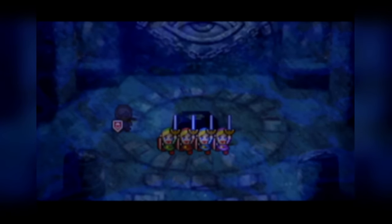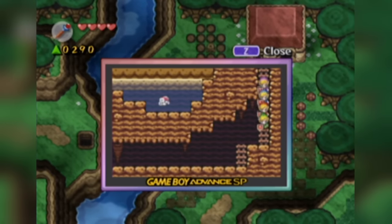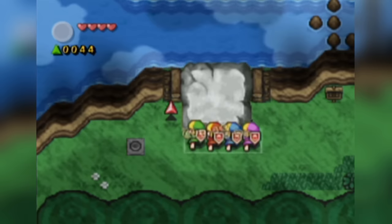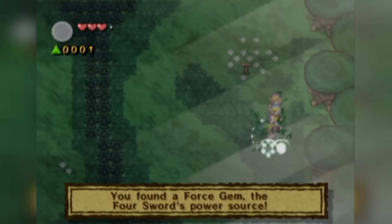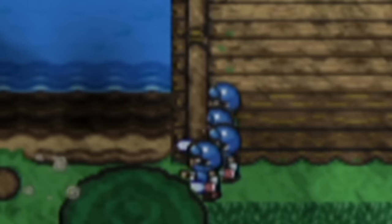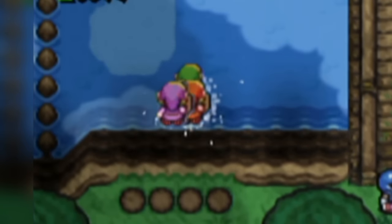Welcome to Four Swords Adventures, the follow-up to the GBA game. This one is actually kind of cool, allowing you to play on the TV and then moving you to a Game Boy screen if you enter a house or a cave. But in the first level, Lake Hylia, there's a section where you must go under a wooden bridge, and in order to do so, you'll have to jump in the water. There's just no avoiding this — couldn't even get past the first level.